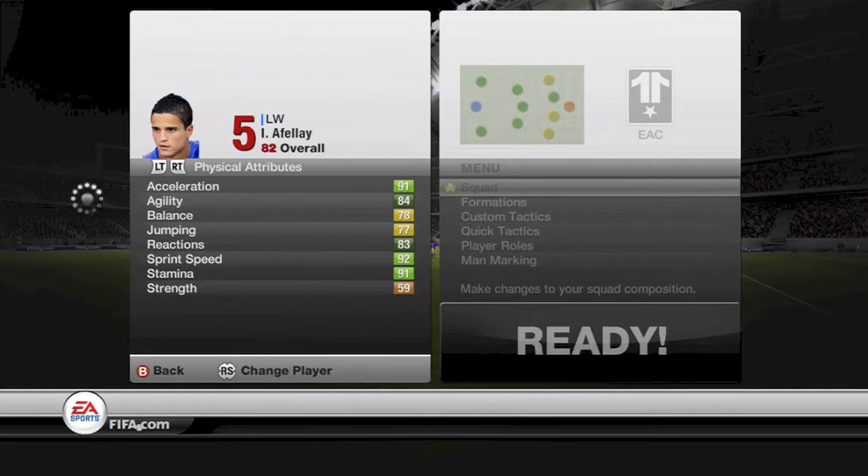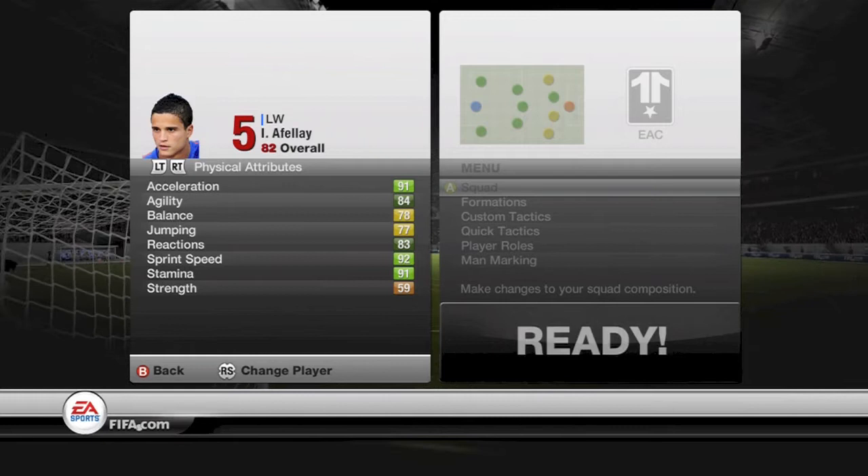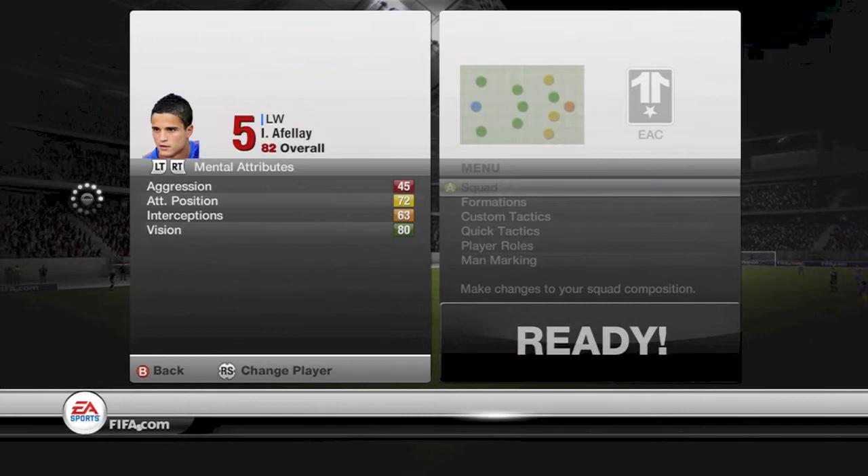Moving on to his physical attributes, these are pretty good as well. Acceleration, sprint speed, and stamina are all in the 90s, and he's also got agility at 84 and reactions at 83. His strength is a bit of a concern at 59, and I did actually find this out when I was playing with him.